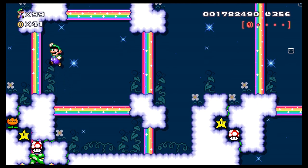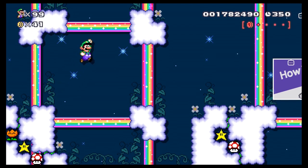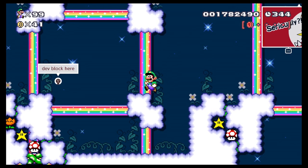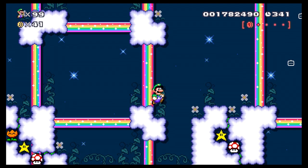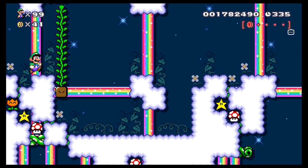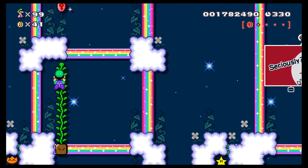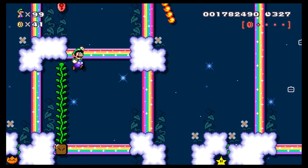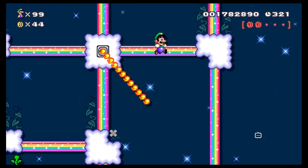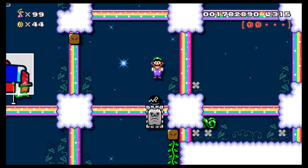Oh, there's a pink coin right up there! How do I get up there? Maybe if I can find that dev block — is it under here? I would have never found that otherwise. Can I even make it up here? Oh, there we go! Okay, so we have two pink coins. I still feel like we missed one somewhere though.